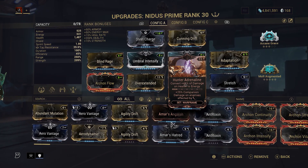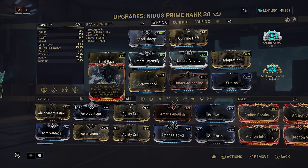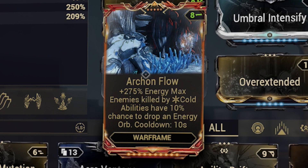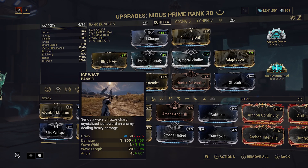We're going to have Hunter Adrenaline because we will not be using Arcane Energize - Hunter Adrenaline will be our main energy source along with two other different arcanes. Last but not least, Archon Flow gives us 275 energy max, plus the passive that enemies killed by cold abilities have a 10% chance to drop an energy orb with a 10-second cooldown.